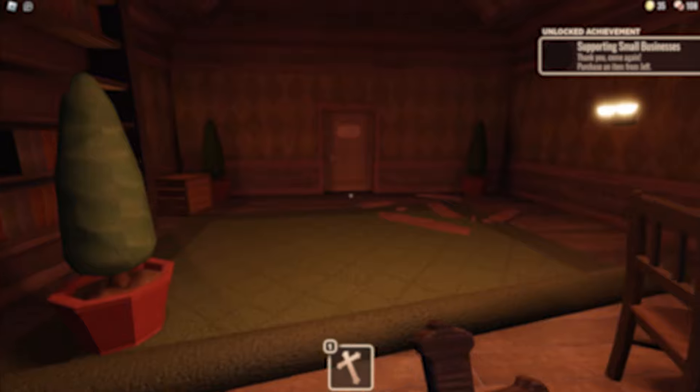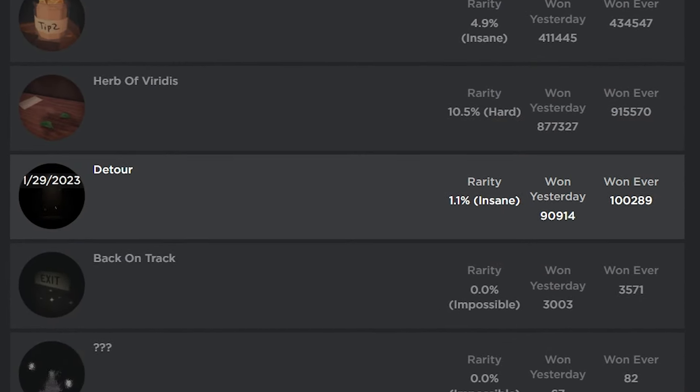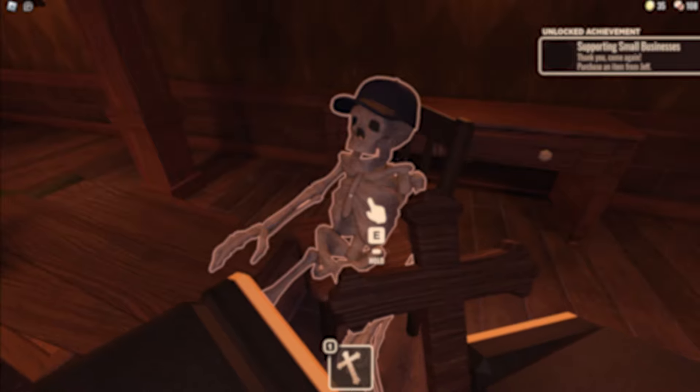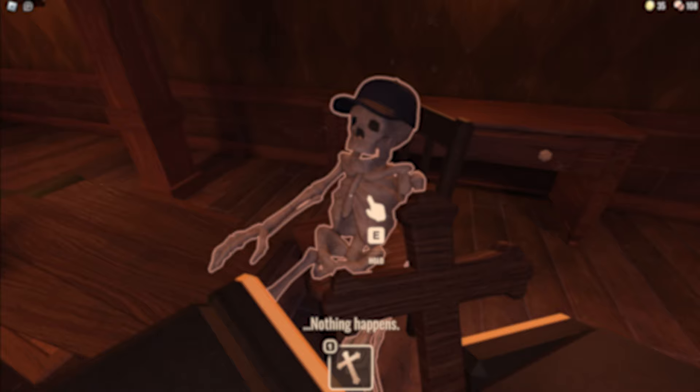Today in this Doors video, I'm going to show you guys how to get the new Detour badge and also unlock the new secret area known as The Rooms. Make sure you guys watch all the way through so you don't miss any steps, since there are some things you need to do that you can easily miss. Let's hop straight into the video — I hope you guys enjoy.